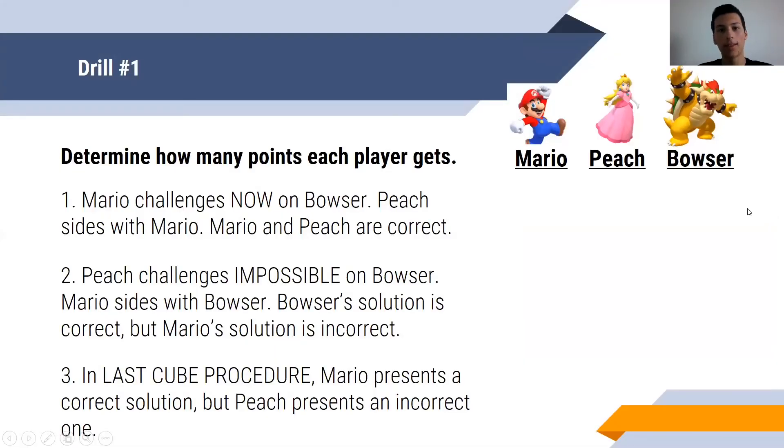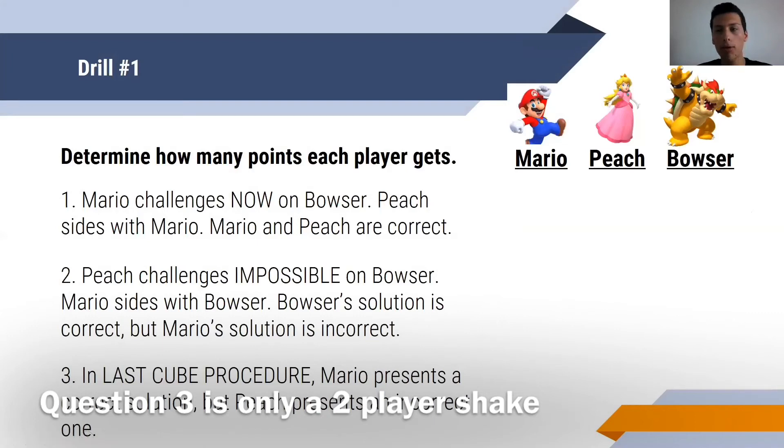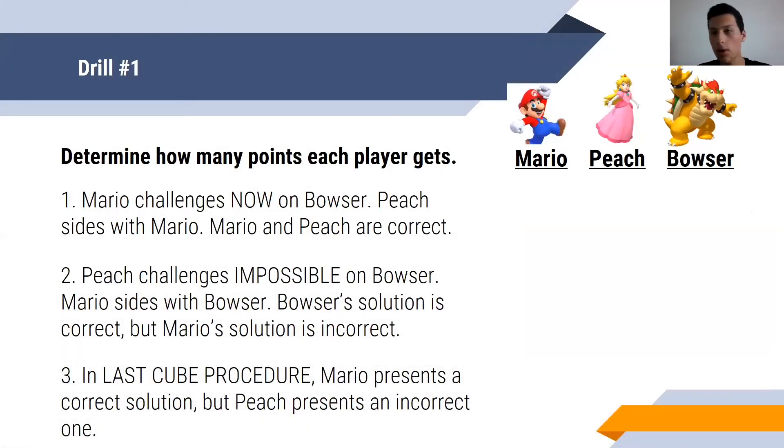Now we have some drills. The first one is to determine how many points each player gets in this shake — this is a shake, not the entire match. We have Mario, Peach, and Bowser. Remember the three simple rules: if you're correct as a challenger or a mover, you get six; if you're incorrect, you get two; and if you're correct as a third party, you only get four. For question one, Mario challenges now on Bowser — Mario is the challenger and Bowser is the mover. Peach is a third party and she sides with Mario. Mario and Peach have correct solutions. Mario gets six because he's right, Peach gets four because she's the third party and she's correct, and Bowser gets two because he's the mover and he's wrong.